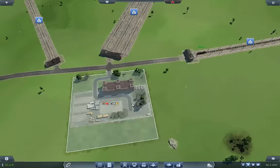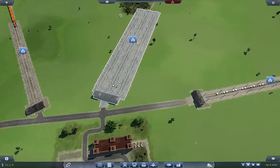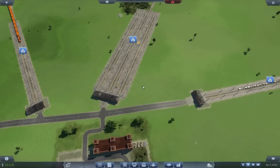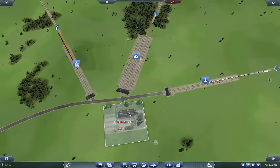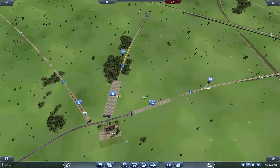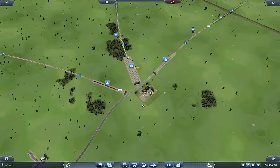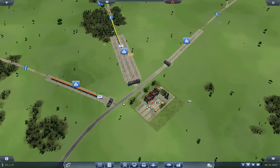$900,000 worth of wood - that's not bad. We've got our first goods. We are ready for prime time. Alright, well that will do it for this episode. Thank you for watching, and I'll see you next time.